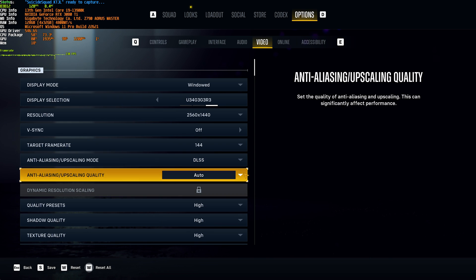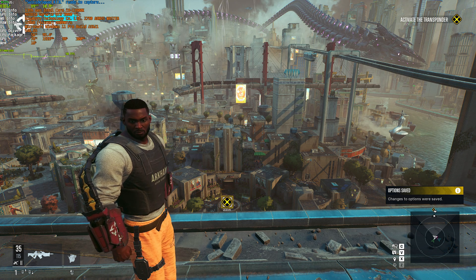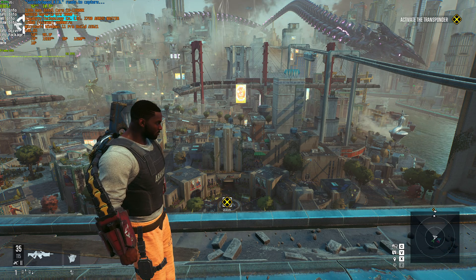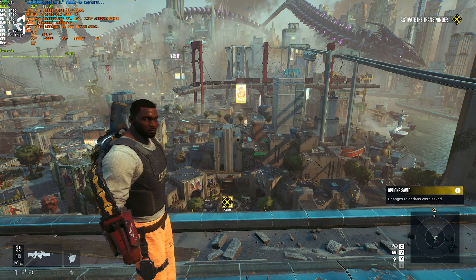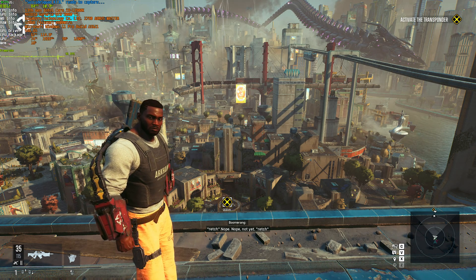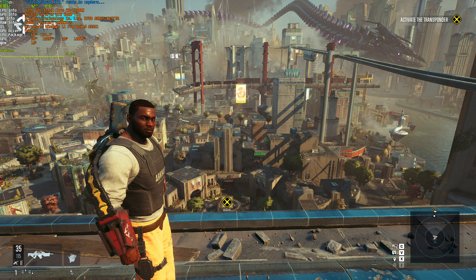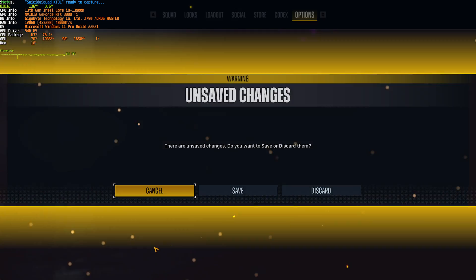I have an NVIDIA GPU so I can choose DLSS. I'll set the quality to Quality — we're sitting at a solid 92-ish FPS. Changing this to FSR Quality, we're getting the same performance, although a little bit less blurry. Usually FSR has this impact on games, and honestly I just prefer FSR in most cases. As for the other options, FXAA is just anti-aliasing and can make things look a little bit blurry. Here's FXAA on high, and we've dropped to 78 FPS.